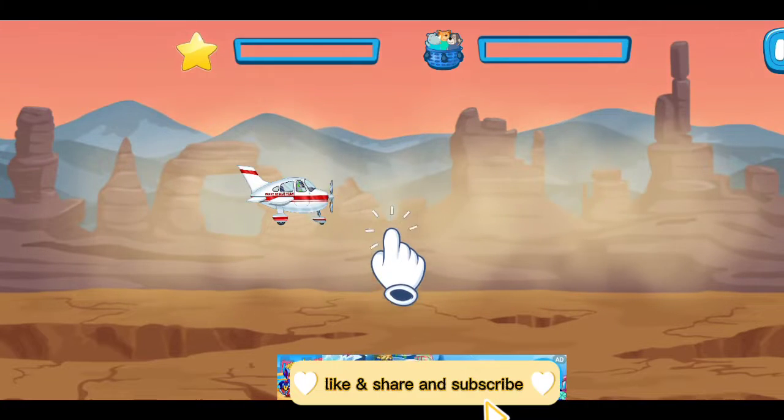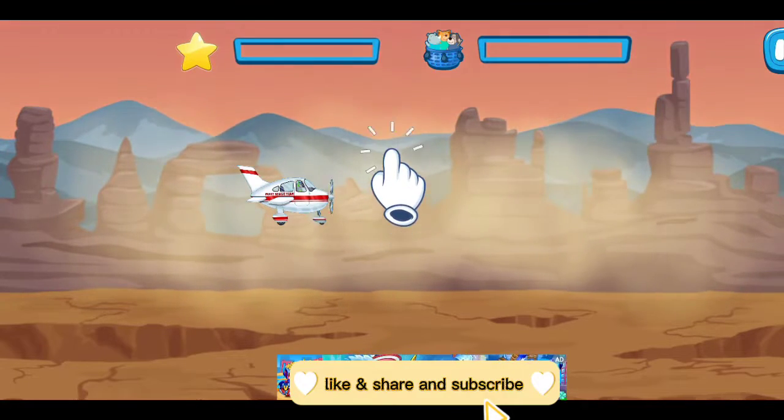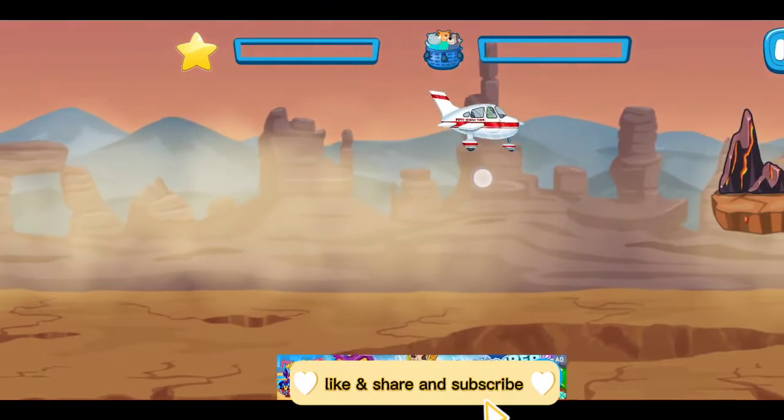Everybody from the disaster area! Fly up and down! Control my actions! Avoid obstacles! Collect stars and anyone who is in danger!